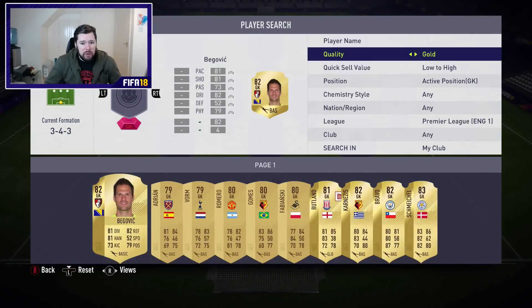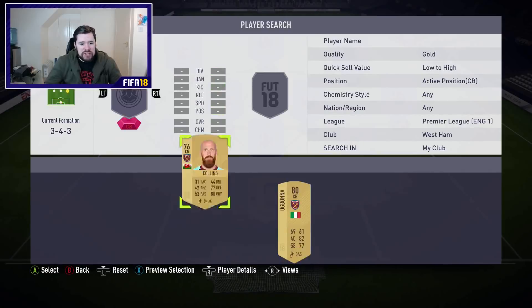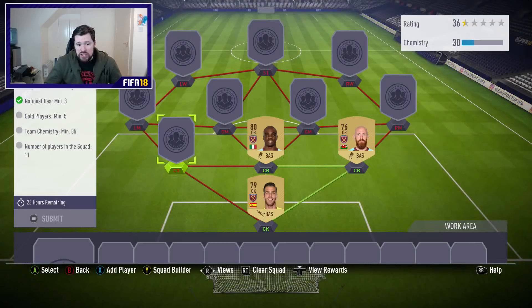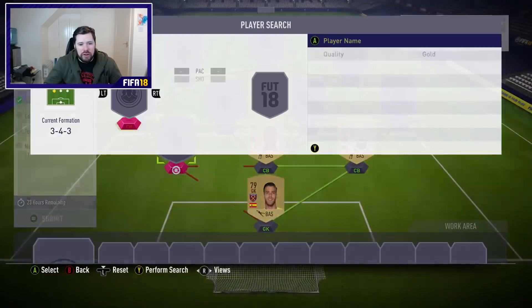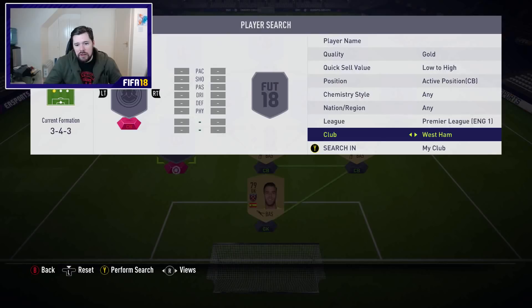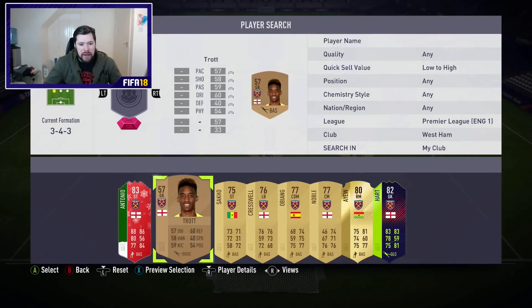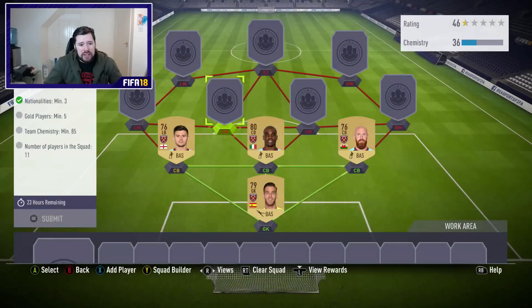Let's go to Arsenal — no, let's take West Ham. We'll throw in some West Ham players and take bronzes if we have them. We only need 85 chemistry and three nations minimum, which is easy to achieve. We're going to go to the Spanish second league — oh, I had it set to gold. Let me go back to the Premier League and get that final West Ham defender. Same league max four — that's all the golds taken care of.